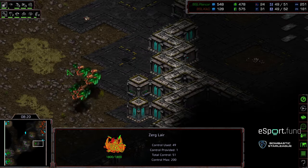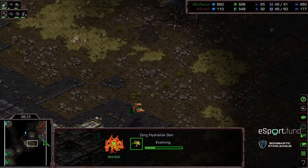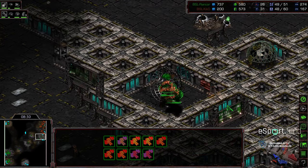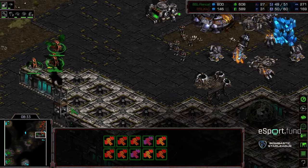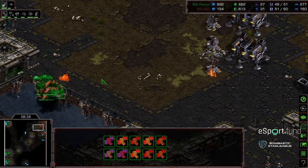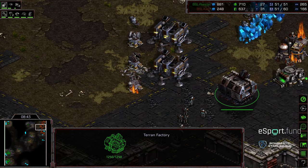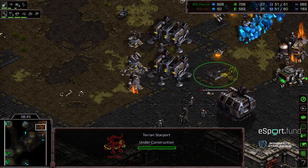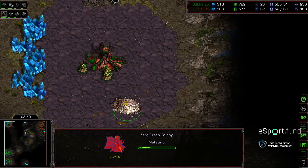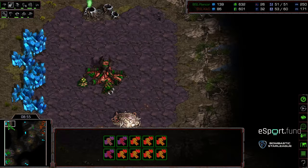Rancor putting down an additional creep colony, wants to continue to be aggressive with these Mutalisks. Level one weapons is going to be there shortly. He's also getting lurker tech behind this. Rancor playing very aggressively — I'm actually looking for him to continue to drone up behind this, but instead it looks like he wants to try to end the game or at least inflict as much pain as possible. Kiko's still sitting on just two barracks, does have a factory built, finally grabbing a starport, but that starport is going to be somewhat delayed to get Irradiate out, so these Mutalisks are going to reign for quite a long time.